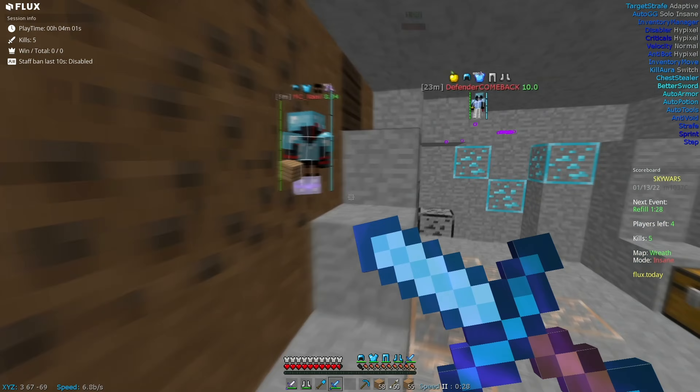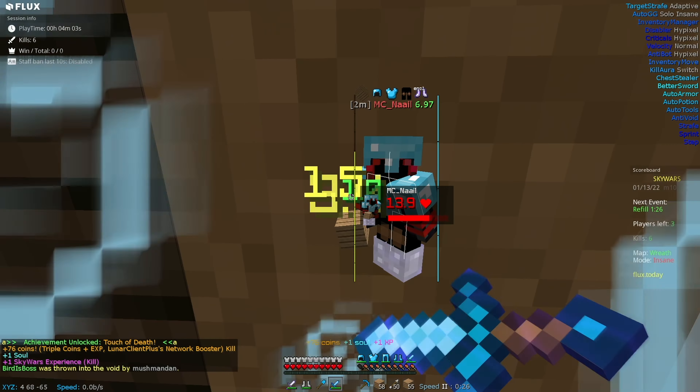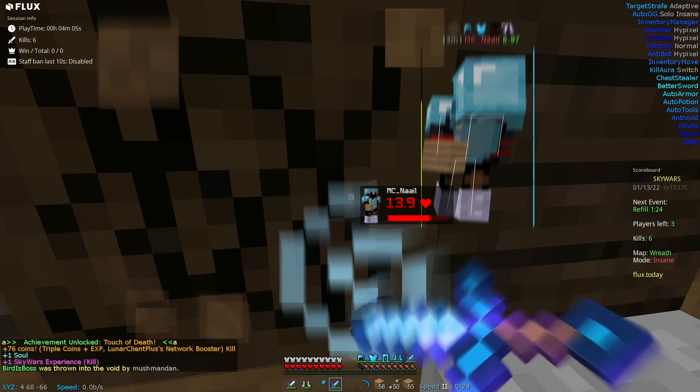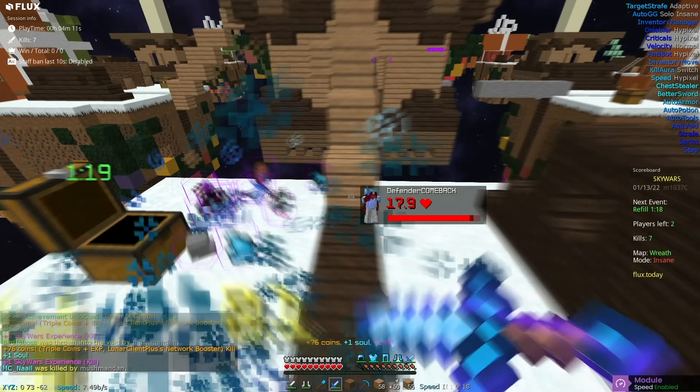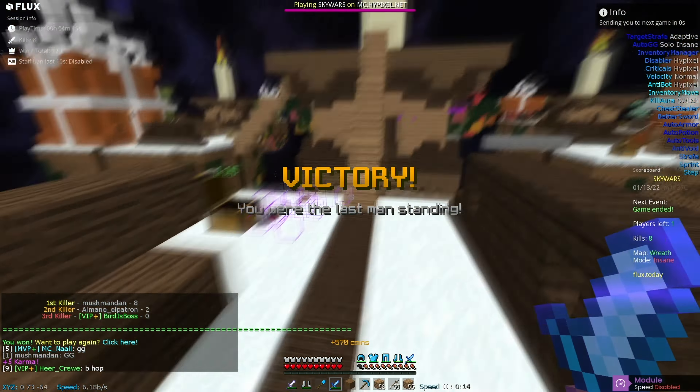Can that guy fall into the void? Yes he can. This guy's behind a wall so we can just tickle him a bit here. I can just break this maybe. Okay he's going up — we'll follow him, maybe snag a quick kill. There we go. I'm going to target stroke on this guy. There we go. Lovely 8 kill game. Easy.